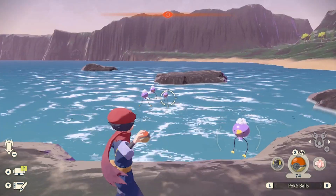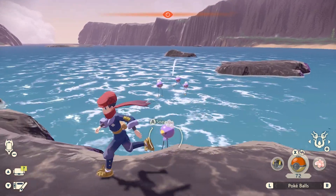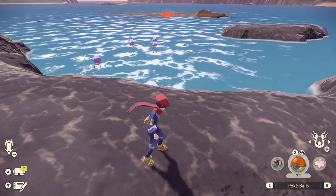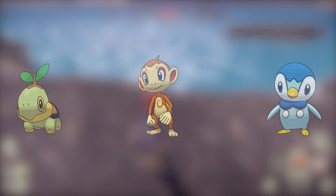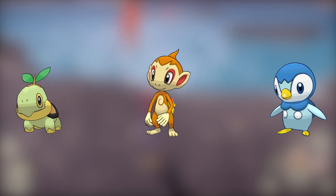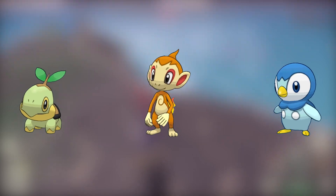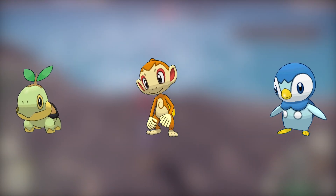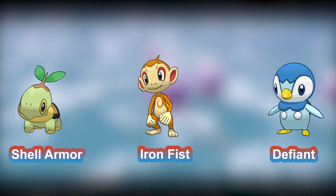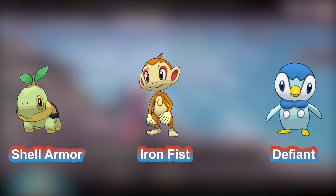Wrapping up the new features, you'll be able to obtain some special Pokemon when the update goes live. After depositing your first Pokemon from Brilliant Diamond or Shining Pearl, you'll be able to receive a mystery gift containing the Sinnoh starters. This may not seem as exciting since we can get them in the post-game, but like the Galar starters we got when Home was first released, these three Pokemon will have their hidden abilities. That means Turtwig will have Shell Armor, Chimchar will have Iron Fist, and Piplup will have Defiant — all of which will make them a ton more valuable.